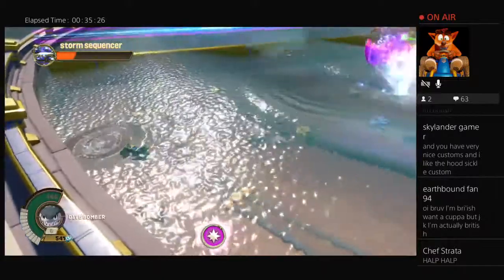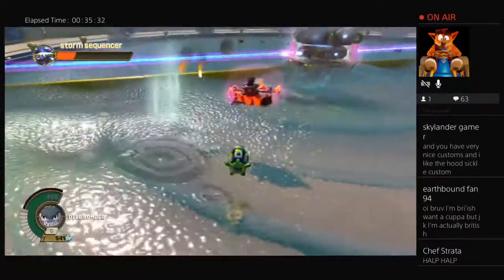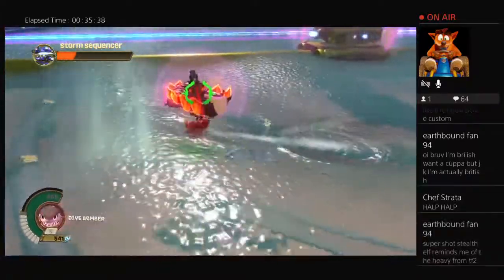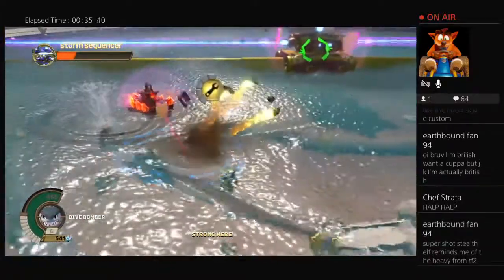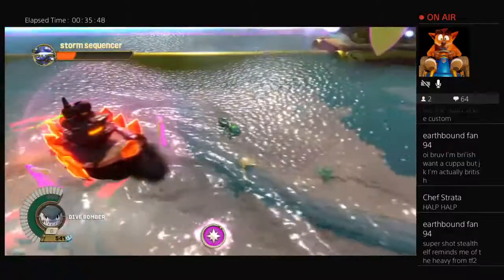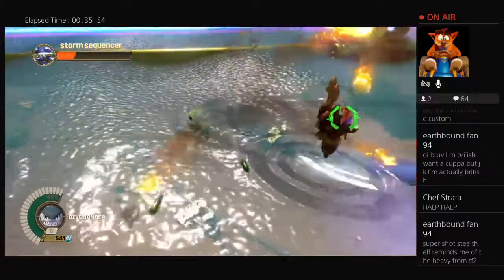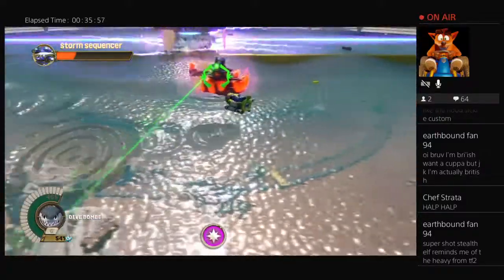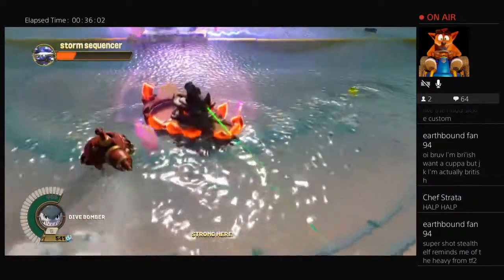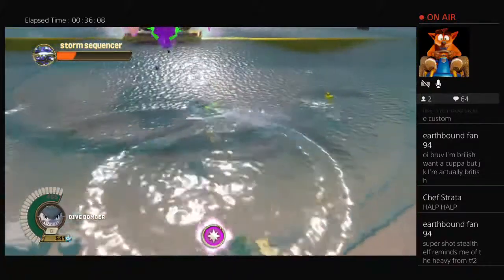I don't know what to do in this level — I need help! I need to lure the lightning so it strikes the shield. Oh, that's the lightning! So I have to position it there and then it'll strike. Yes, there we go! Come on — help, help! I think I figured it out. Yes, that's going to strike it and then I can attack. There's another one! Super Shot Stealth Elf reminds me of the Heavy from TF2 because of the gun — yeah I see that. I only played Team Fortress 2 a couple of times, it's fun but I'm not really into first person shooters.